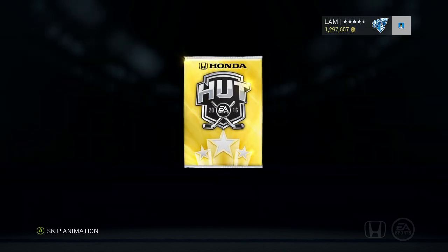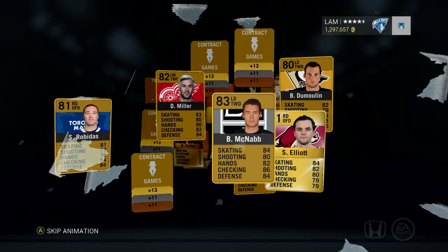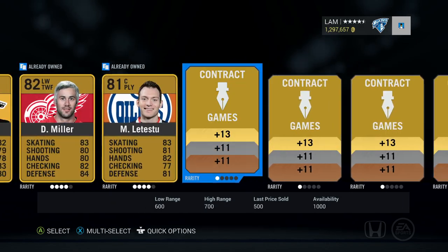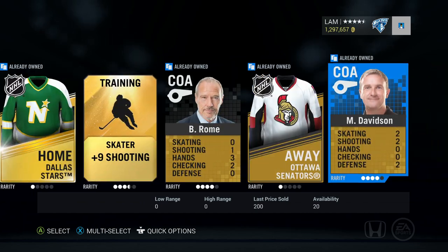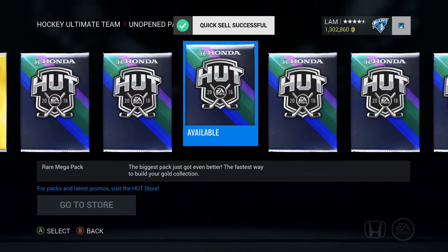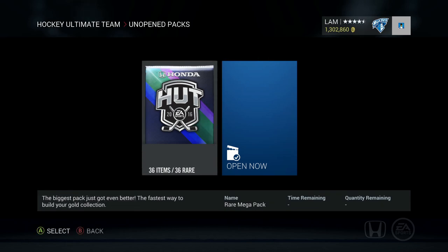I'm not gonna lie, I did open up like three or four Premium Gold Jumbos before this pack opening and I got absolutely nothing. This pack - I just don't know if I like these Premium Gold Jumbos. They were so good in NHL 14 and 15, even 13 they were pretty good. This is just horrible. I'd definitely want to stay away from those and just stick with buying packs with my coins.